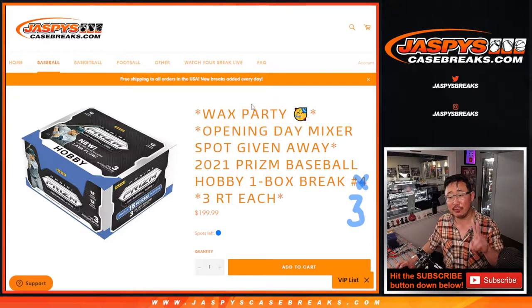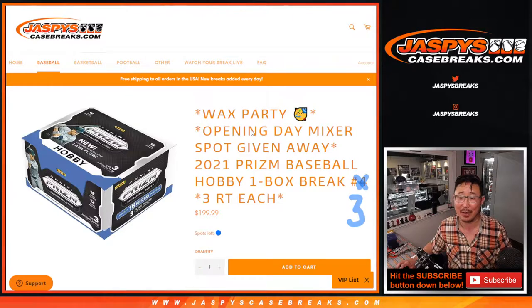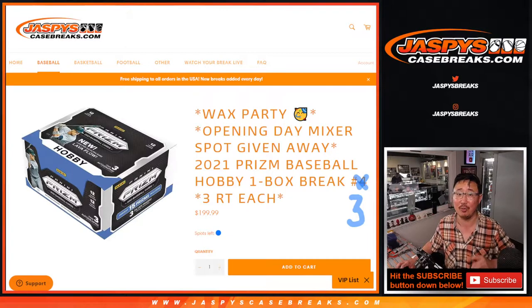At the end of this break there'll be two different lists. We're going to randomize everybody's names with one dice roll for both lists. First list, someone's going to win a wax party spot. Second list, you have a chance to win an $1,800 opening day mixer spot. We're halfway there on that opening day baseball mixer — we should be able to get that done by opening day tomorrow, maybe Friday or Saturday. Keep working on it, we're almost there.